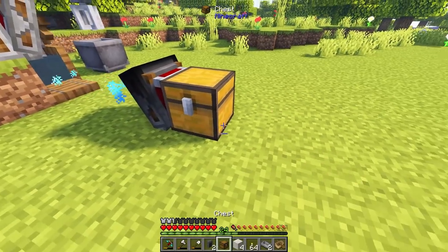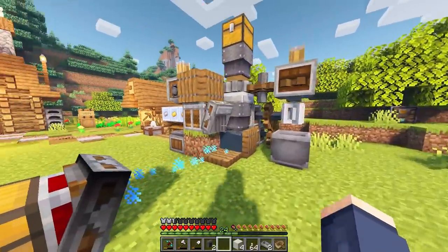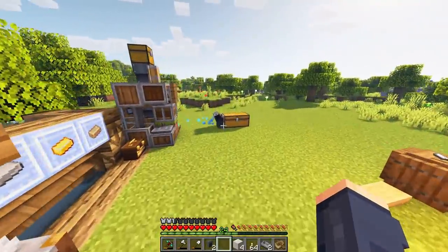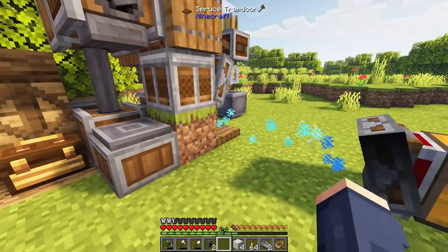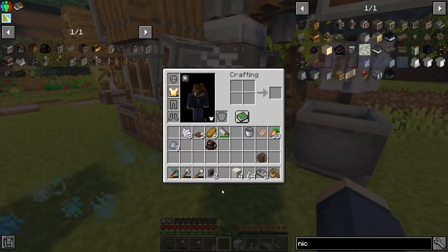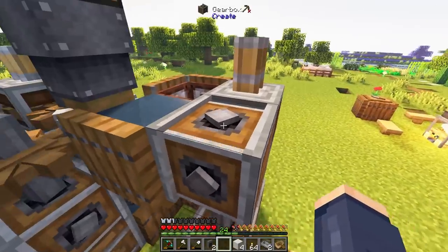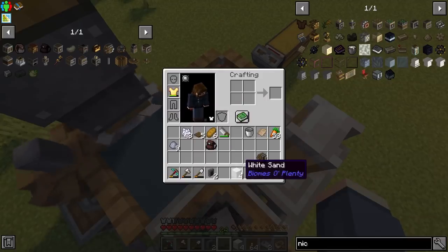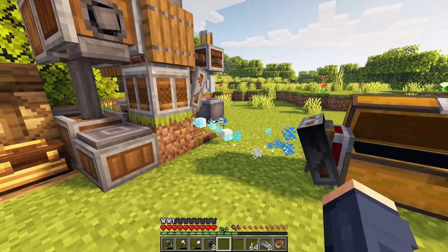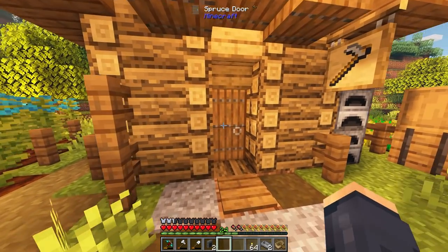Eventually we won't be using chests as much — we'll probably be using a lot more barrels because there's a mod in here that upgrades barrels. Hey, it's semi-automated. I can't have this exactly where I want it and I still don't know how it affects everything else, but at least for the time being I can go ahead and toss that in there — and bam, we have clay automated.